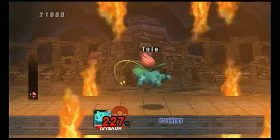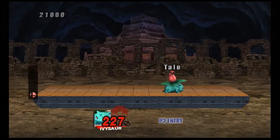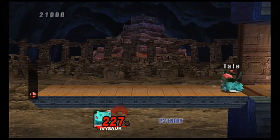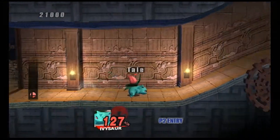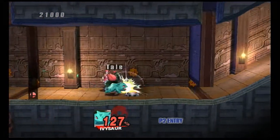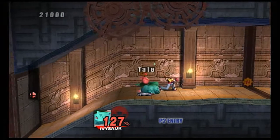Fire! Ivysaur doesn't like fire in Pokemon or Smash Bros. Brawl. As I've said a few times before, if Ivysaur gets hit by fire, he'll receive 10% extra knockback. And just when I was in the 200% damage range, they give us some Maxim Tomatoes. Anyway, it's easy to figure out what you have to do here — hit the switches to open doors.